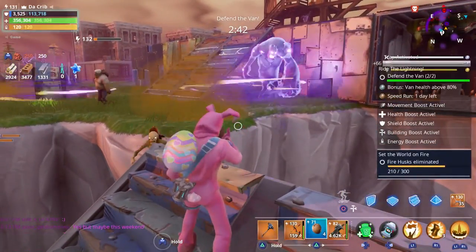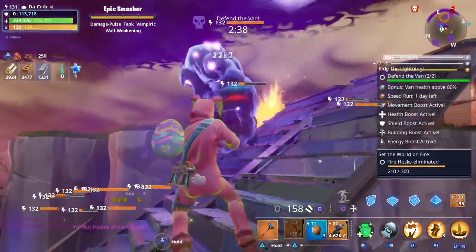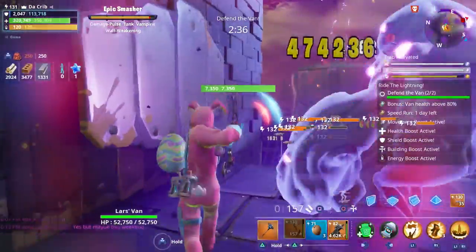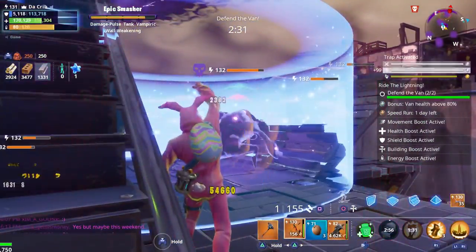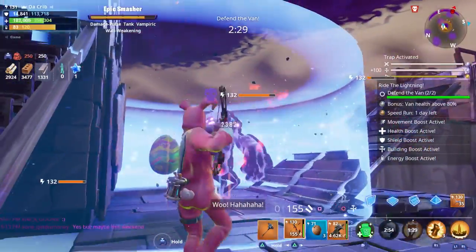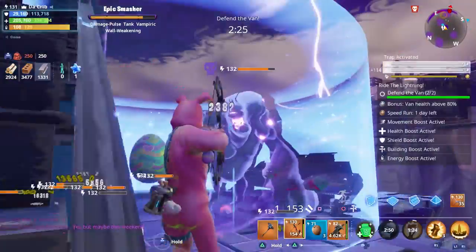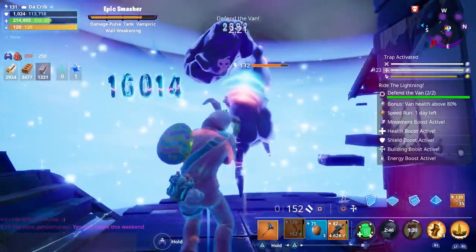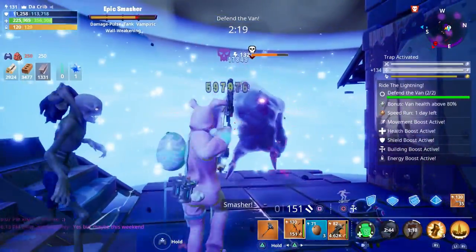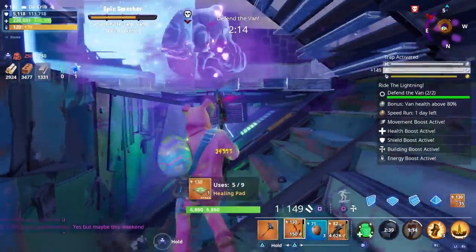Let's eat another coconut — there's the mini boss! Here we go. We got damage tank, vampiric, wall weakening. We did 490,000 — let's go ahead and use our war cry. We're going to try to take out this mini boss using nothing but our Boom Bow. Right now we've taken away about a quarter of his health — this is going to be rough!